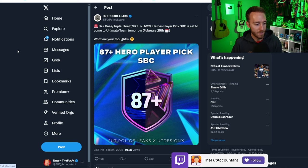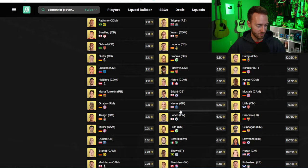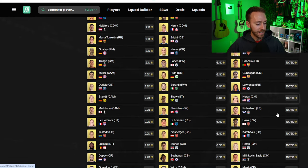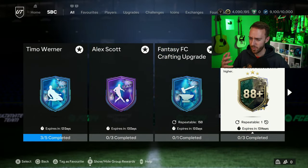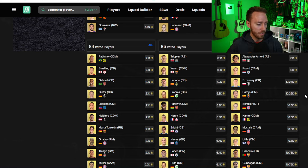I can already see people saying 'L SBC' because base heroes at this stage of the year — I don't want to pack base heroes. I don't think this SBC will be that hype but it will be craftable because of the 83x10 and all the upgrade packs. If you're going to invest for this one at all, the only spot I'd really think to invest would probably be 84s, maybe 85s. They're already inflated and 86s and 87s are up too.